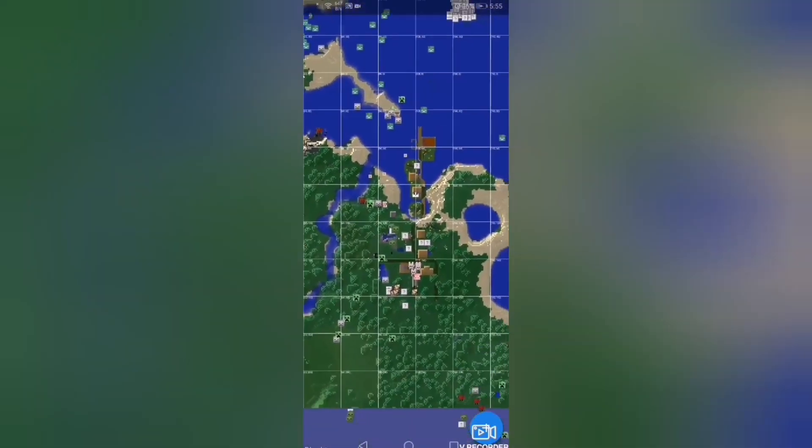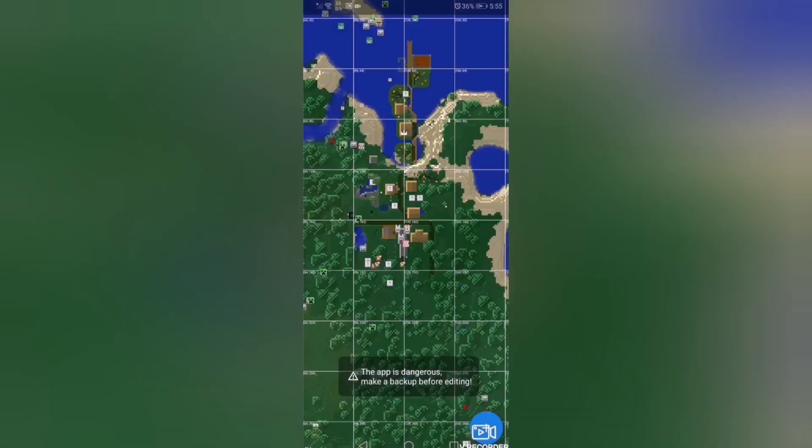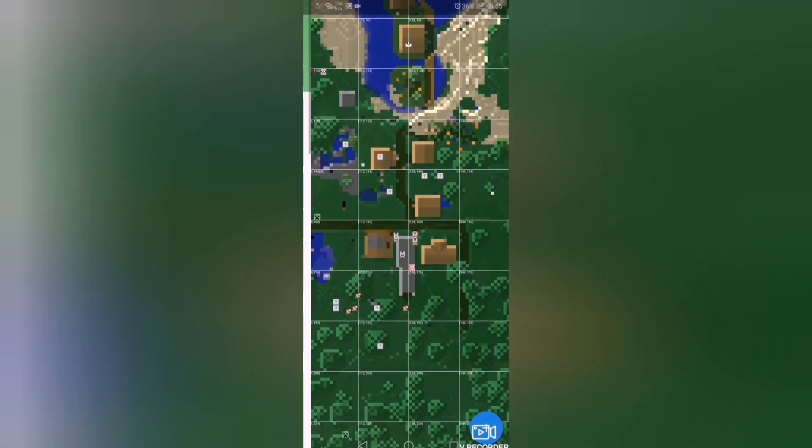But the app is not always precise when teleporting. Let's start from top to bottom — we have all of this to explain. Show map: here's the map where your local player is found. You can see a wolf located there behind it.